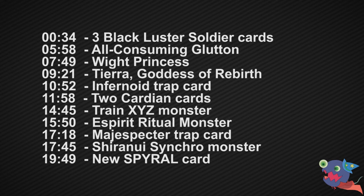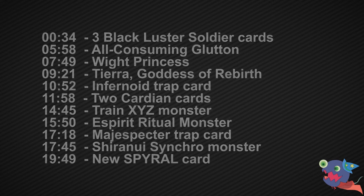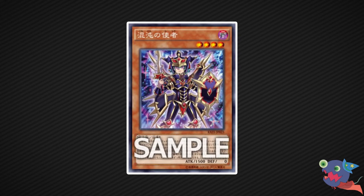We want to look at three new Black Luster Soldier cards. As some of you might know, I made a whole video about Black Luster Soldier and its problems and why it's not a competitive deck. Let's see if these three new cards will change that. First we have a card called Envoy of Chaos — it's a VARI level 4, 1500 attack, zero defense.